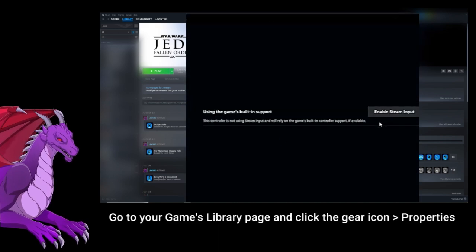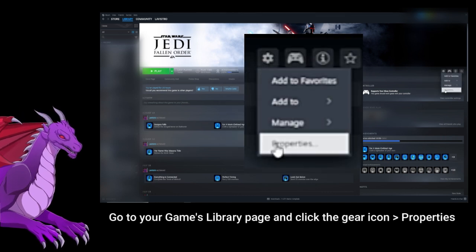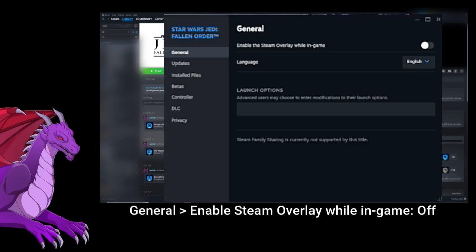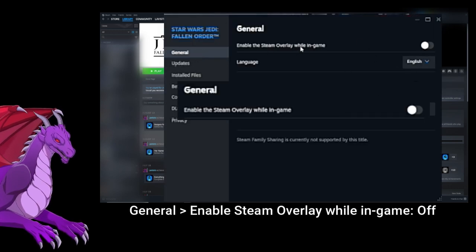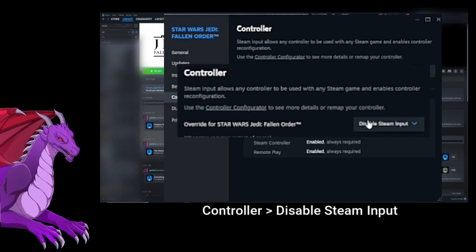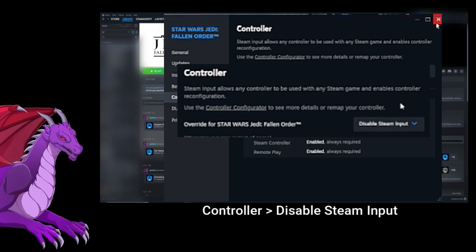But I was still having a problem. So I came in here — on the cog icon, I went to Properties for the game that was having the problem. And in General, I disabled the Steam overlay while in-game. That, and under the Controller tab, I disabled Steam input.